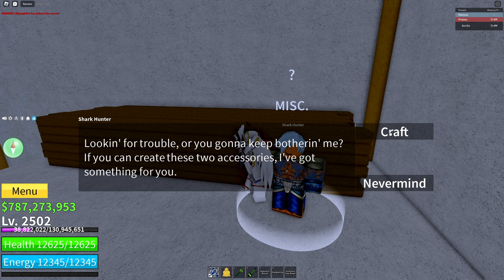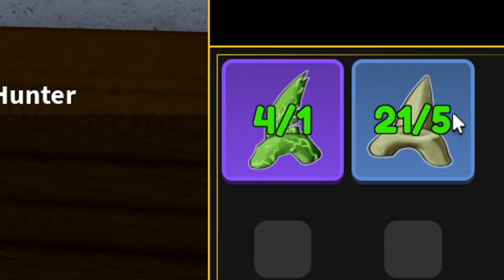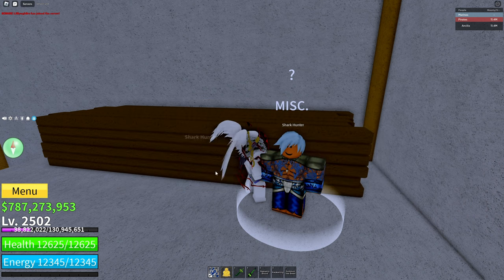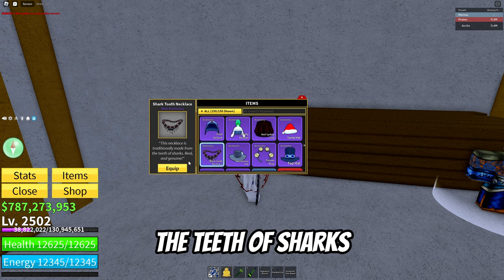He can help you craft items that are going to help you while you're out at sea. The first one is the tooth necklace — it costs one mutant tooth and five shark teeth. That's how you get the shark tooth necklace and it has many buffs to it. It's a rare accessory and the description says this necklace is traditionally made from the teeth of sharks.